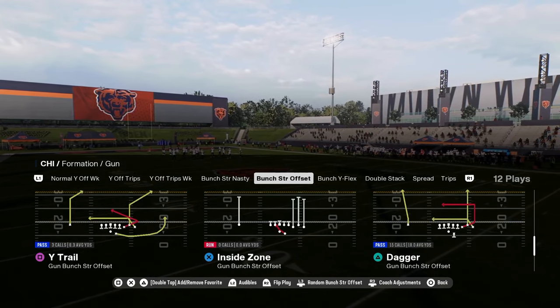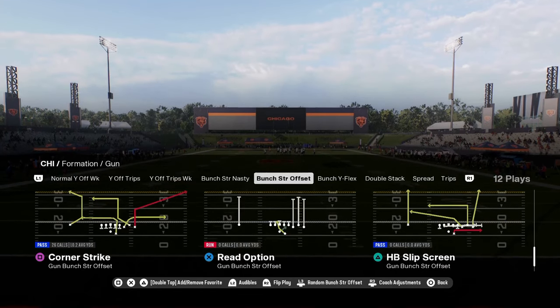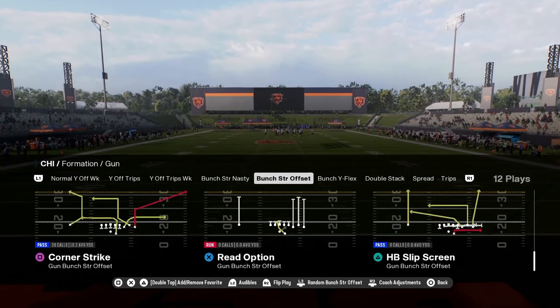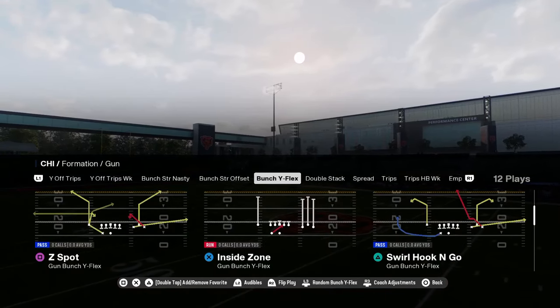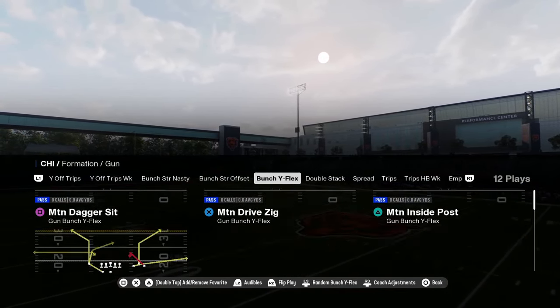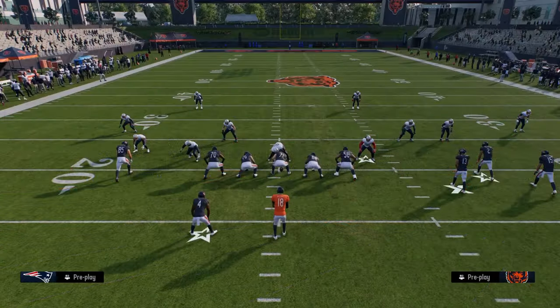You have a unique play in this Bears quarterback sweep. And then there's a crack toss on a read option — read options get really good blocking in the run game this year. Bunch Y flex — this formation is super underrated. You have this play motion inside post.